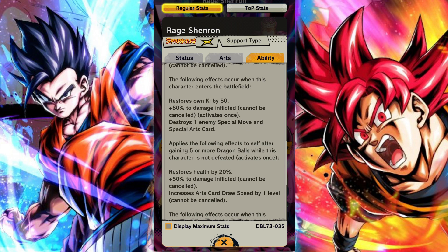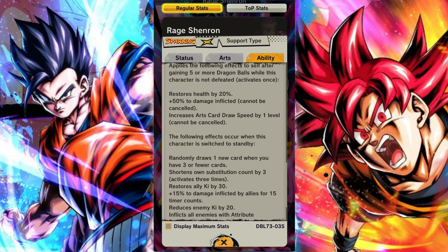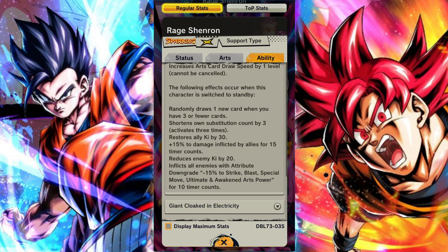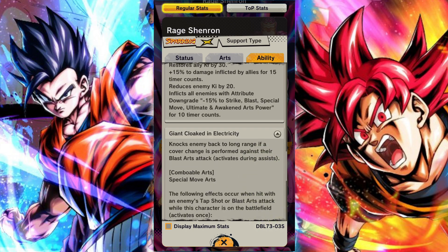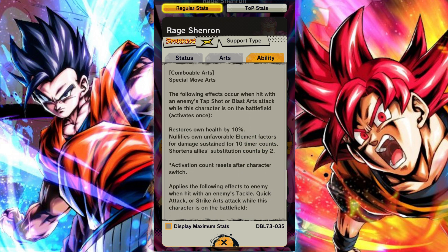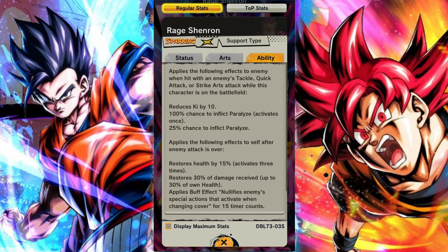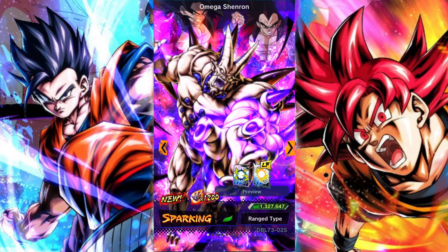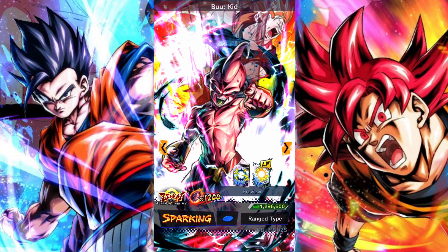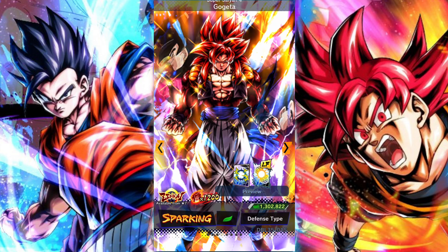Rage Shenron is also really good - he does a lot of really crazy stuff as well. He does a lot of damage inflicted buffs: he's a flat 25% right off the bat and then does another 15% later on with very easy to activate conditions. He has a 50% chance for paralysis on his attacks, can add paralysis to his attacks, and reduces ki on blast hits. Him combined with Omega Shenron, the two of them together basically act almost like a hyper carry - they make your third unit, like Gogeta, literally unstoppable as a force. Not to mention they do some crazy damage themselves.